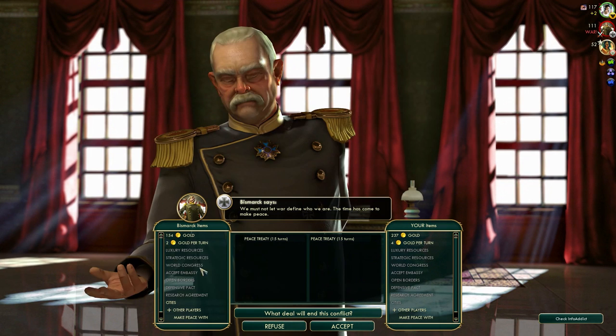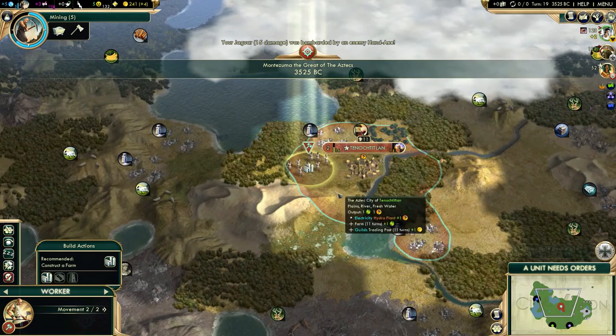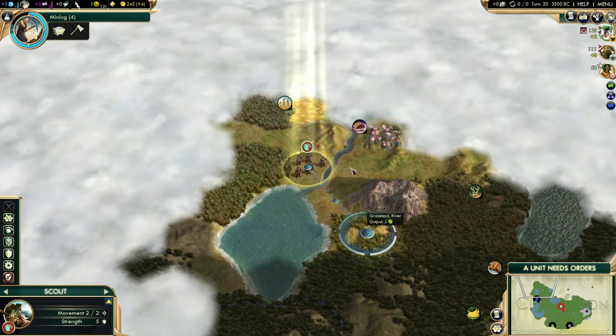I couldn't be sure that I'd get a nice lake nearby though. He won't pay us for peace, but I'm not going to continue this war - I just wanted to grab that worker and that's it. I might declare war again once I get more Jaguars, but I don't want to focus on war too much. Kill that barbarian - that's 18 culture from just one barbarian. I don't have mining yet, so I can get started on that farm.